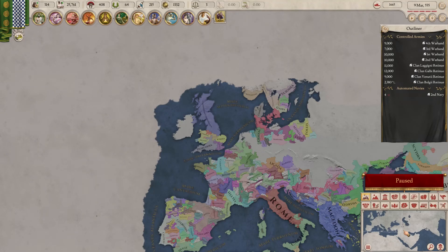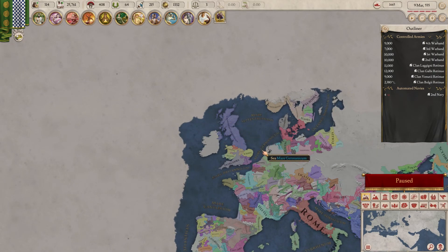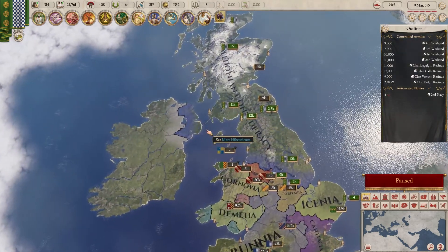Hello and welcome back to the Canny Caledonians! We are now the Caledonian Confederacy. We are big and blue now instead of being green. I kind of like the green more, but now we're blue and we've got two options.